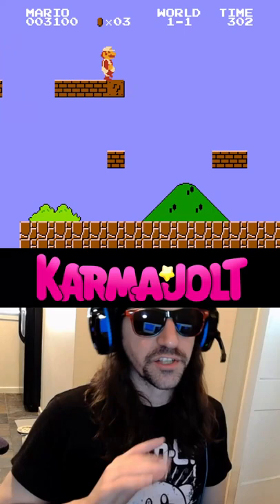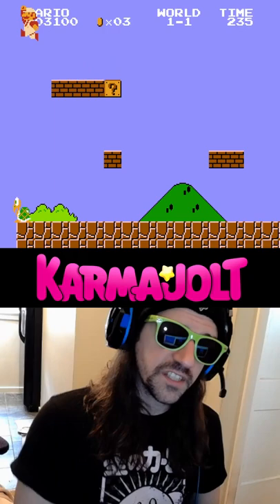Today, we jump over the flagpole. Step 1: stand on these blocks and slowly inch to the right until you get this turtle to appear on the screen.